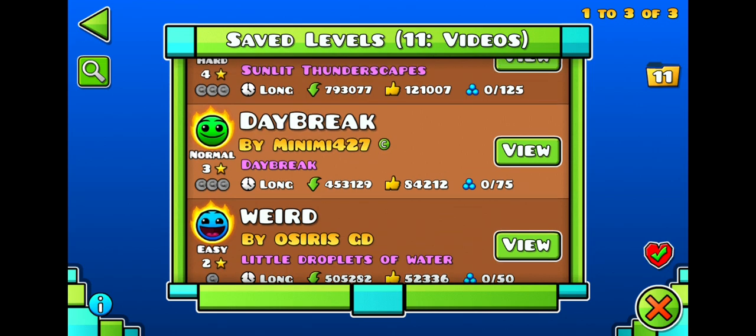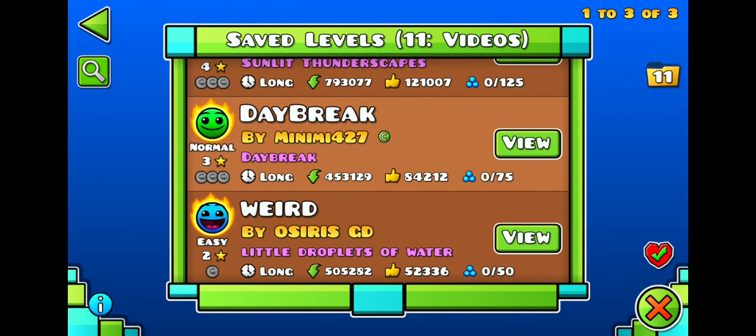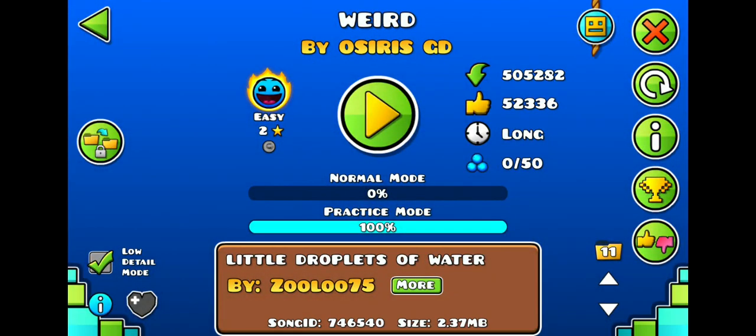For Daybreak I found two of the coins, for Weird I did not find any coins, and for Sunlit World I found all three. So yeah, let's just begin with Weird.